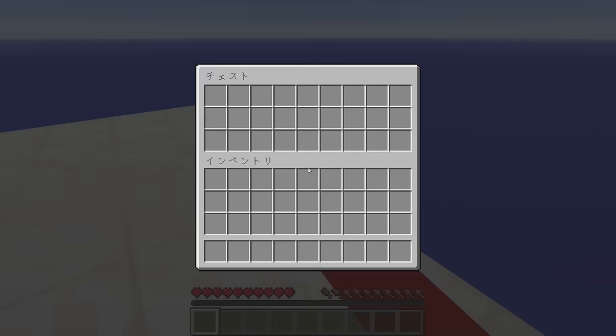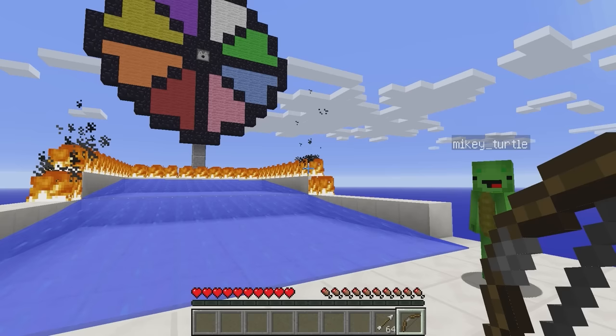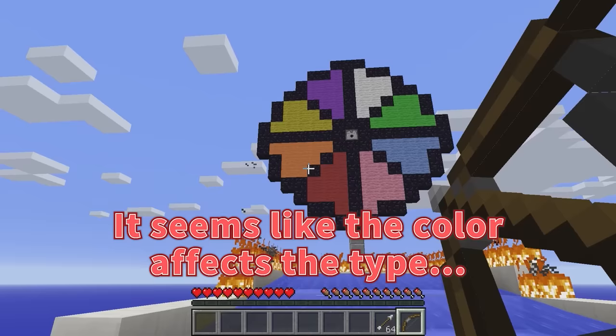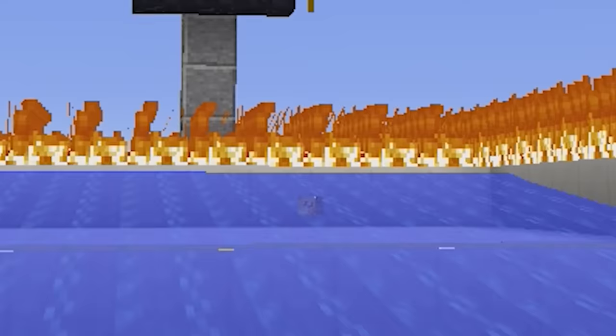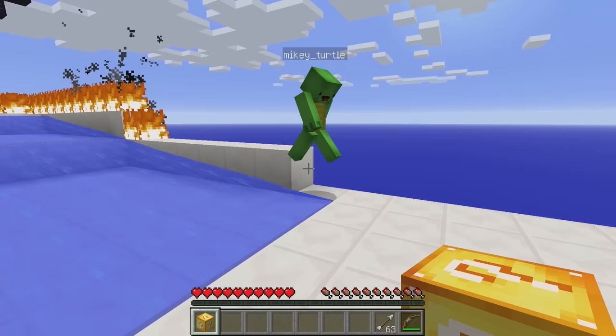Now it's my turn! I wonder if colors affect the type? I don't know! Time to determine what type of lucky block island I'll get! Which will it be? It seems like the color affects the type! My signature color is... red! Whoa! I got a normal lucky block! You got emerald, right? Yep!